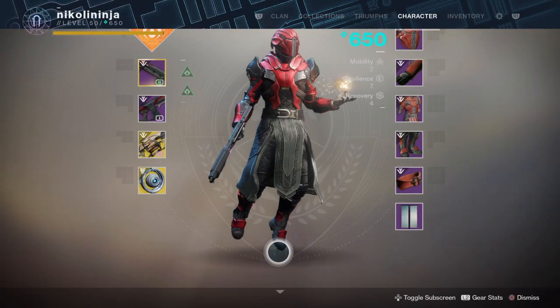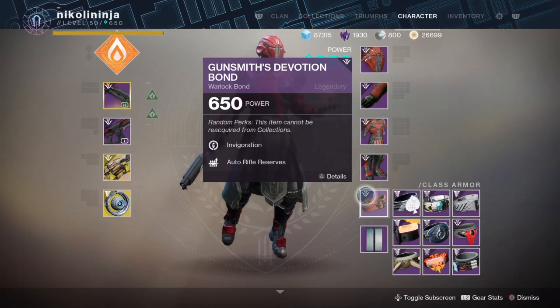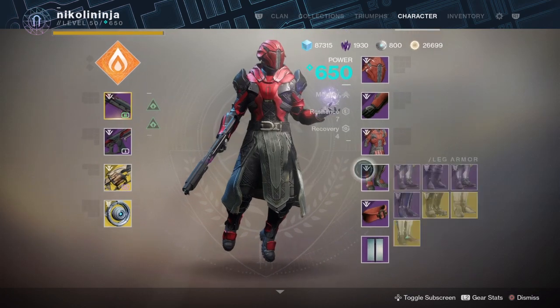Here's the armor set for the Warlock from the Scourge of the Past Raid — the Gunsmith's Devotion set.